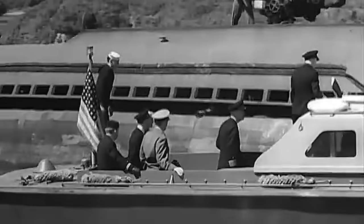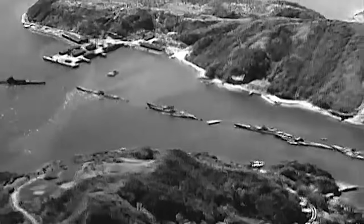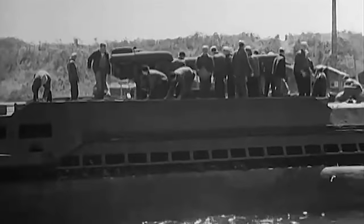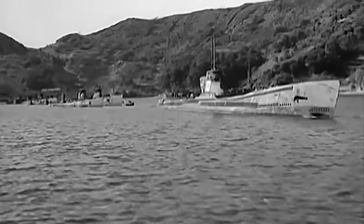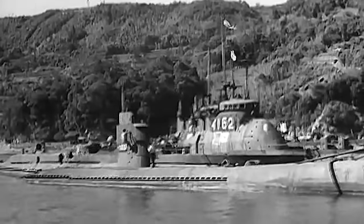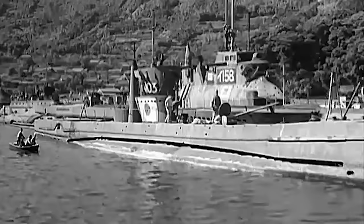When Japan finally surrendered at the end of World War II, the U.S. Navy made a significant discovery: 24 submarines, some of which boasted remarkable technology. These submarines were taken to Sasebo Bay for study. However, the situation took a concerning turn when the U.S. military received a warning — the Soviets were intent on acquiring the sophisticated innovations on board these vessels. Faced with this threat, the U.S. Navy devised a plan called Operation Road's End.